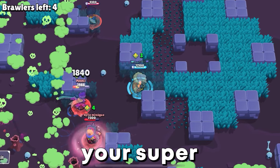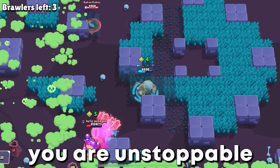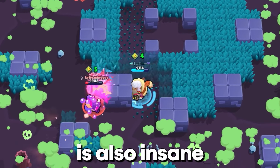If you have your super and use it in combination with your gadget, you are unstoppable. Your hypercharge ensures that you take 80% less damage during your super — this is also insane.